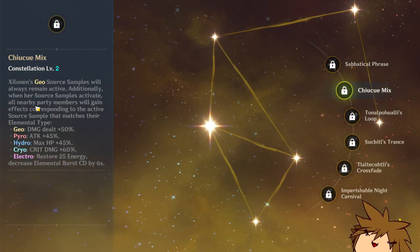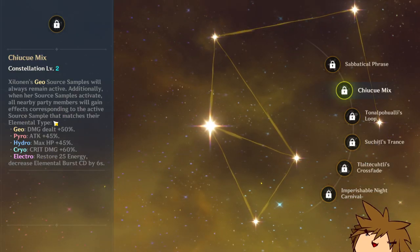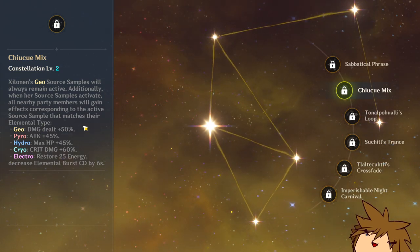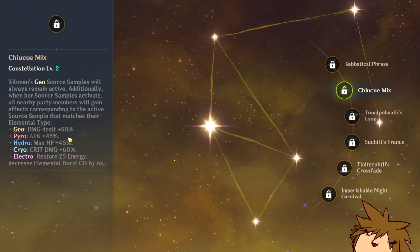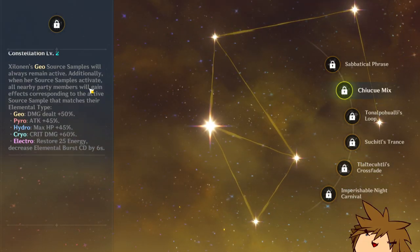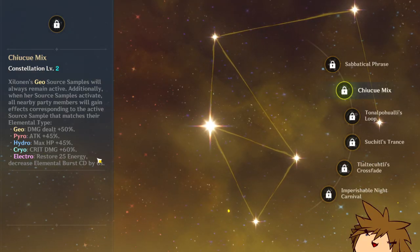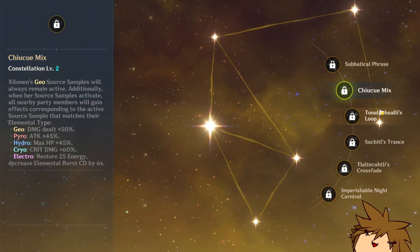C2: she increases buffs for all nearby party members depending on their element type. Geo gives 50% increased damage, pyro gives attack percent increase, hydro gives max HP increase, cryo gives crit damage increase, and electro gives energy and decreased elemental burst cooldown. This seems very Nahida-like. That's pretty cool.